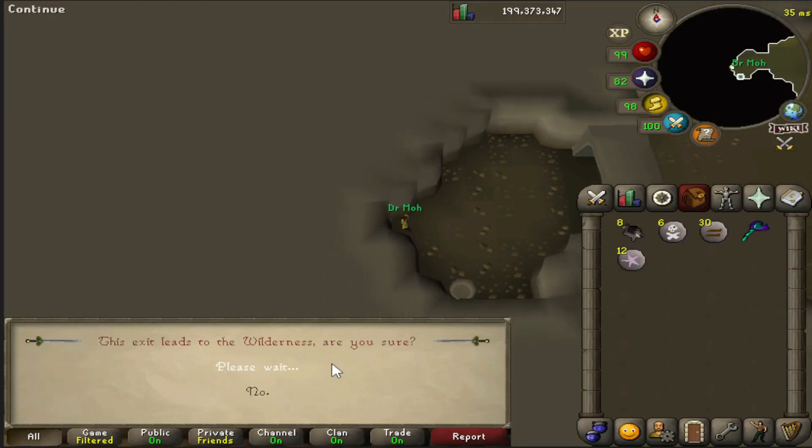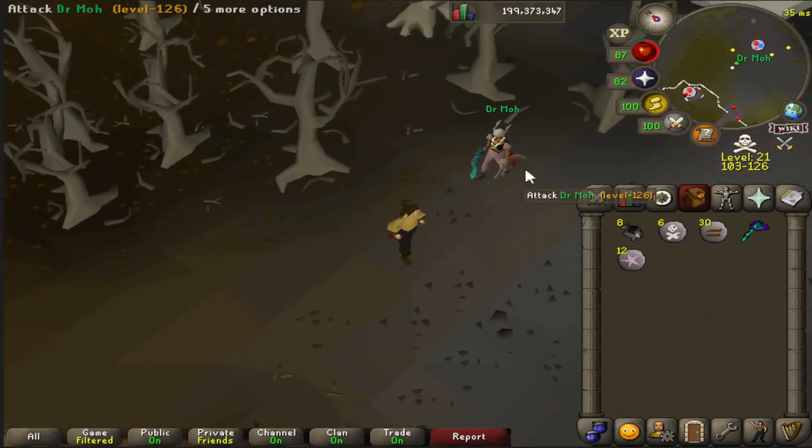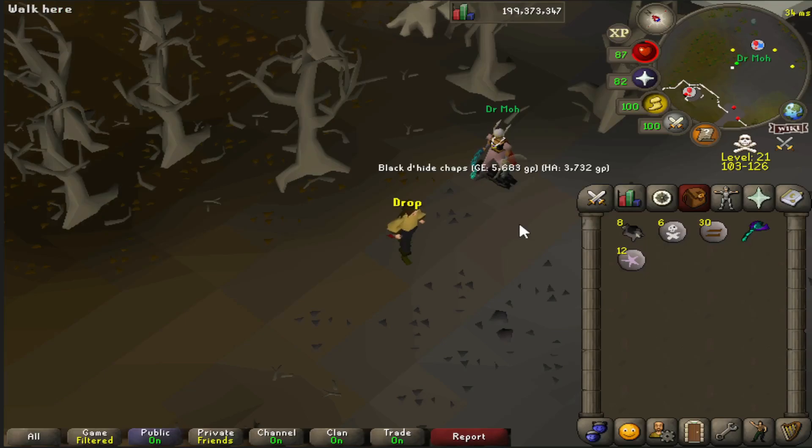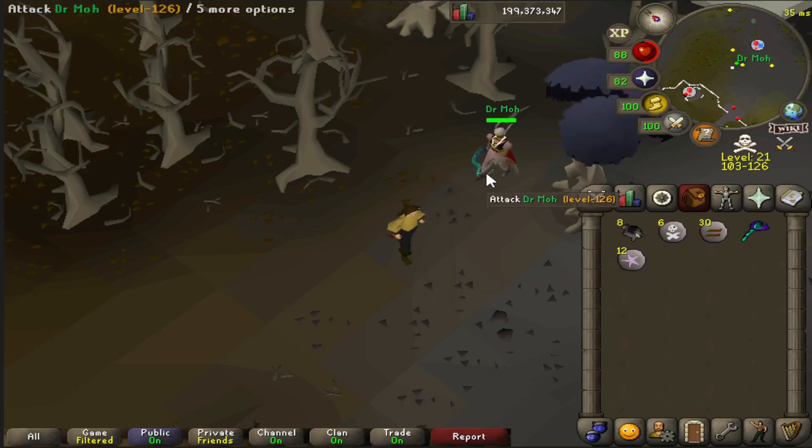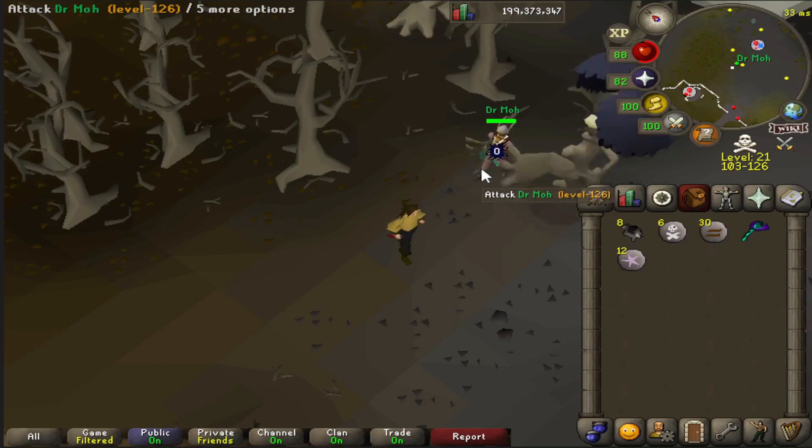Now a couple more with a friend to demonstrate. If you drop a tradable item in the wilderness it instantly appears on the floor for other players to see, rather than having a timer where only you can see it. However if you drop a consumable such as a brew, restore, or manta ray, it actually never appears for other players at all — it doesn't show up even after the normal timer. So watch out: tradable items are instantly visible when dropped in the wilderness.